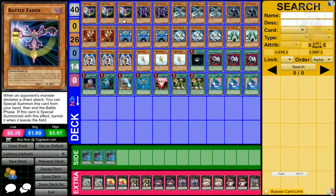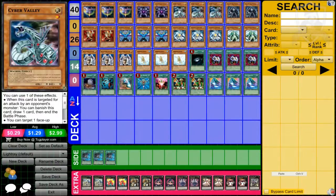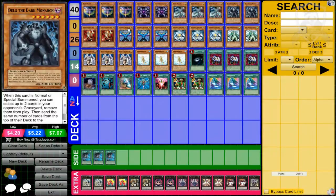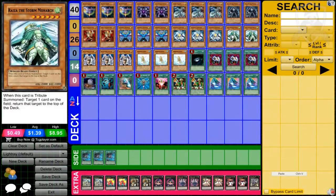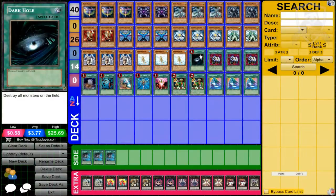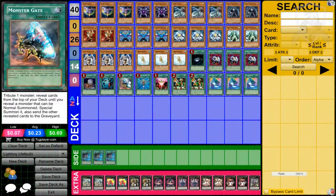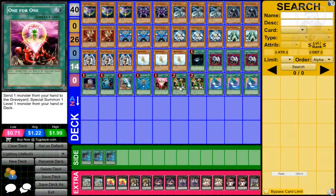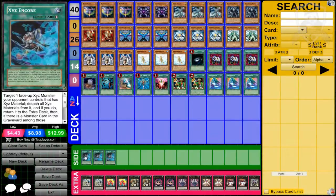Anyway, going over the cards: three Battle Faders, two Gaius the Shadow Monarch, three Cyber Valley, two Delg the Dark Monarch, two Eraandi Lights One Monk, three Light Ray Sorcerer, two Reza the Storm Monarch, three Solar Purity and Light, three Treeborn Frog, one Dark Hole, three Enemy Controller, one Foolish Burial, one Heavy Storm, one Hell's Gate, one Monster Reborn, one One for One, two Reasoning, and three Soul Release.